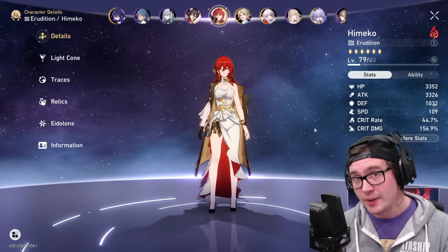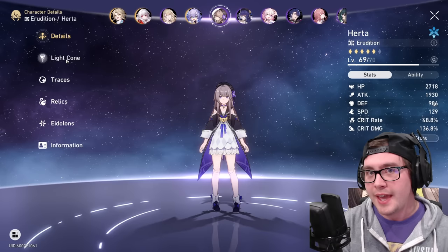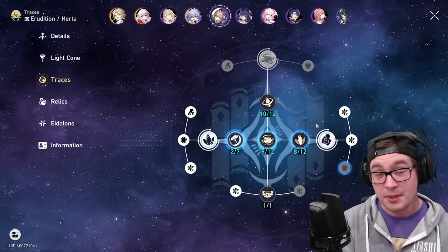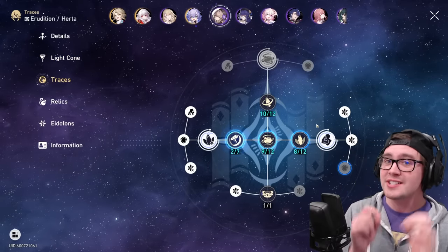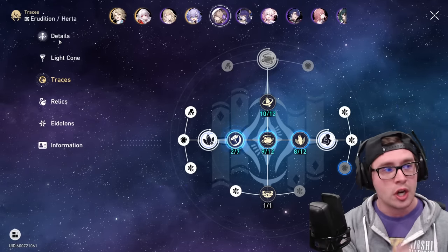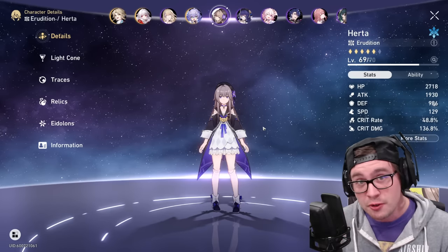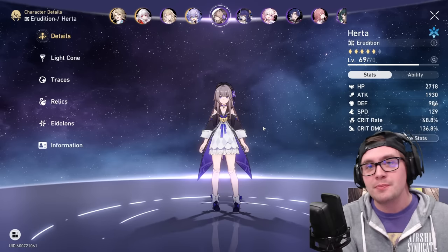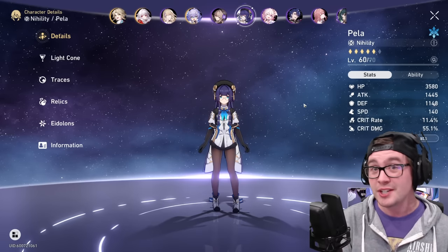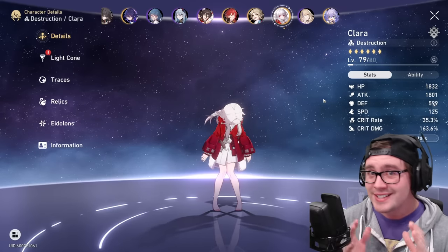In the current setup Himiko is very solid — as you're breaking all the different enemies she gets turns, kills them, and sets off crazy chain reactions. Even this partially built Herda is popping off; she's far from her max potential and she's still doing enough damage to start the chain reactions herself. Herda is pretty crazy because whenever an enemy gets below 50% HP she just gets a turn, gains lots of energy, which gives her area of effect attacks to start more chain reactions. Pela is very good because she does area of effect and shreds defenses, and Clara is doing insanely well.